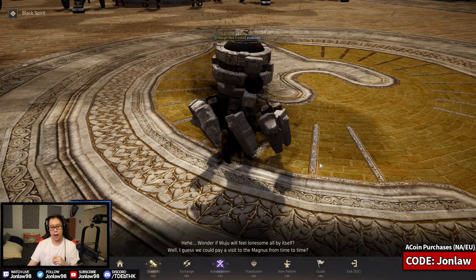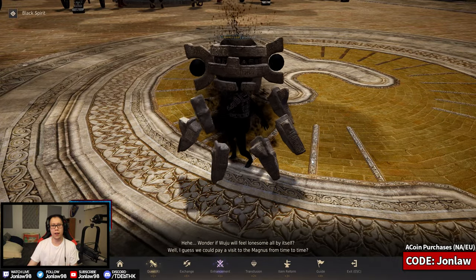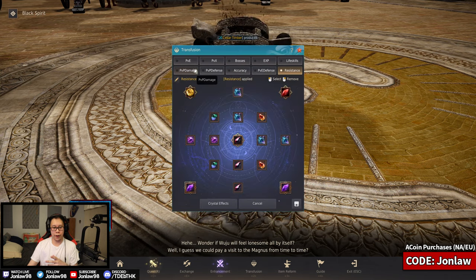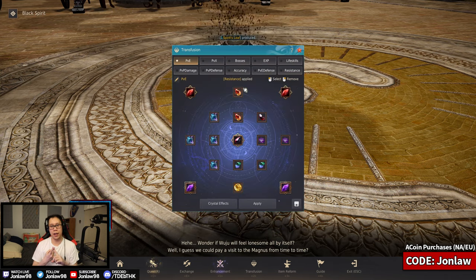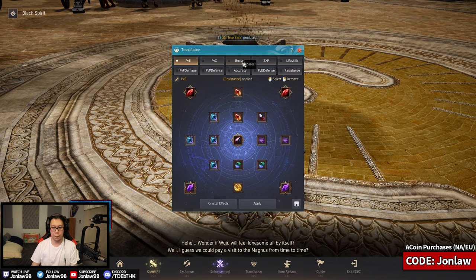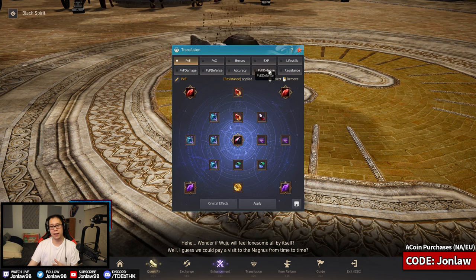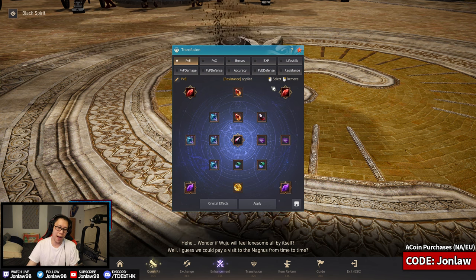I wanted to go over my crystal setup — this is going to be version 3. I have two other versions on the channel which you guys can watch as well. I made some changes for PvE, PvP, and bosses, including for those of you who do boss splits. As you can see, this covers PvE, PvP, and everything. Don't worry if you don't have all 10 slots — just adjust your crystals accordingly.